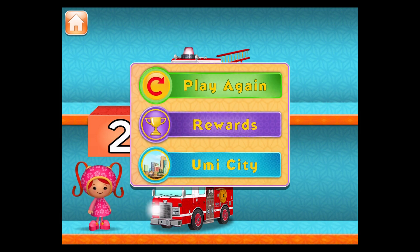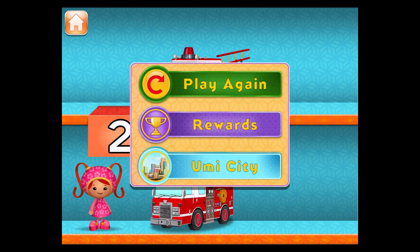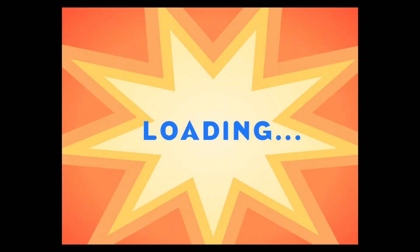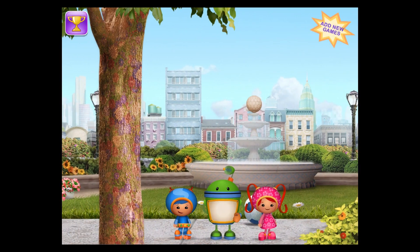Play it again! You can see the badges you've collected in the headquarters! Go back to Umi City! Play Toy Store Counting to earn these badges and this trophy! Back to Umi City! Pick another game to play and look out for the Shape Bandit!